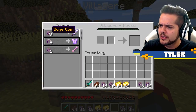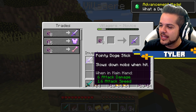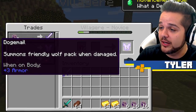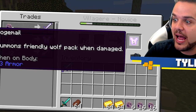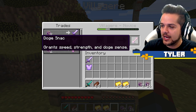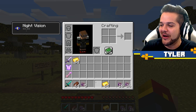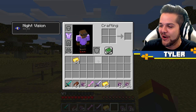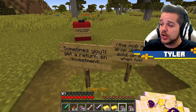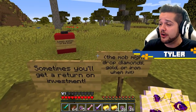What do you got? We get the Pointy Doge Stick for our trouble - slows down mobs when hit. We also have Doge Mail - summons friendly wolf pack when damaged. And then we also have Doge Snack - grants speed, strength, and Doge sense. We can also use Doge coins to damage mobs by throwing them, and sometimes we'll get a return on our investment.